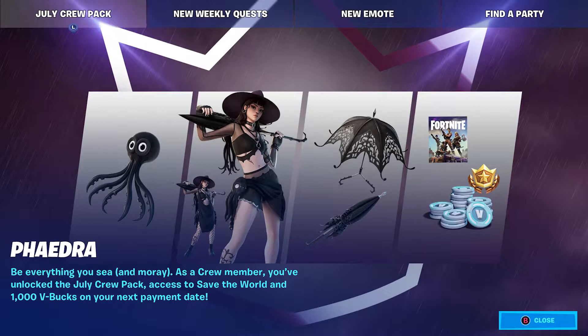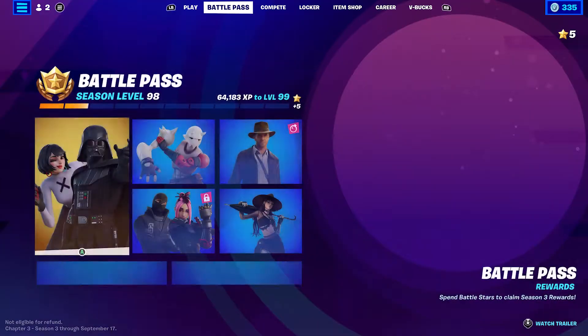On this page you get the skin itself, a back bling, a pickaxe which is an umbrella, and a glider which is also the umbrella — pretty cool. You also unlock Save the World if you don't own it. If you have the Founders Edition you can earn V-Bucks from your dailies, but if you don't have Founders you'll unlock a different currency instead of V-Bucks.